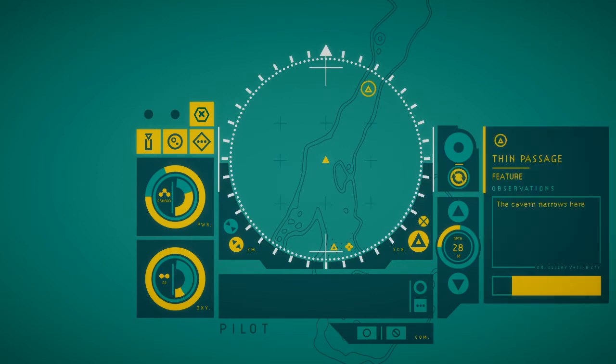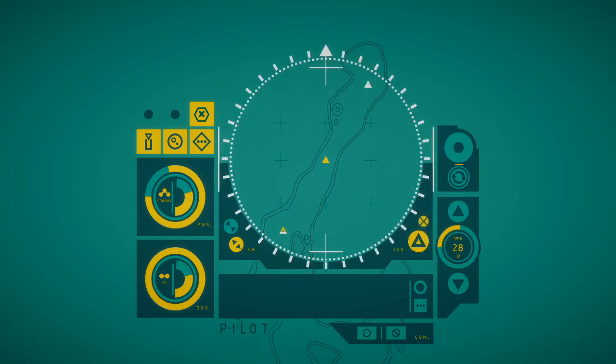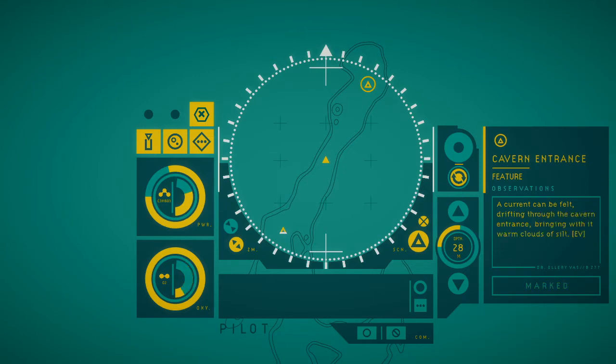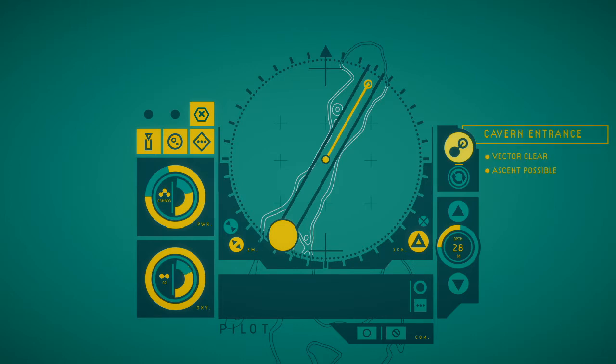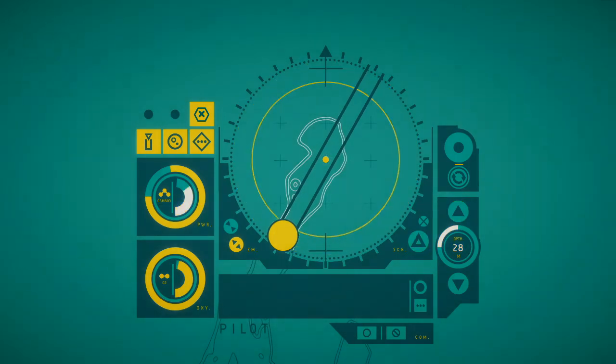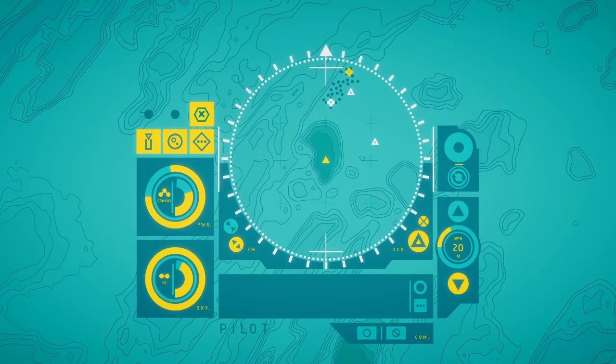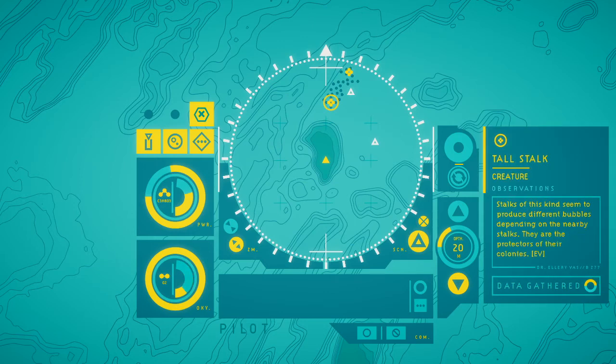Let's keep going. 'Thin passage. The cavern narrows here and small eddies of water twirl in the silt.' Moving over this way. My power depletes very slowly whenever I move. 'Cavern entrance. A current can be felt drifting through the cavern entrance, bringing with it warm clouds of silt. Ascend possible.' So we're going back up to a higher elevation. We're back out — but probably not the location we were before, because there are new nodes here. 'Stalks of this kind seem to produce different bubbles depending on the nearby stalks — they are the protectors of their colonies.'